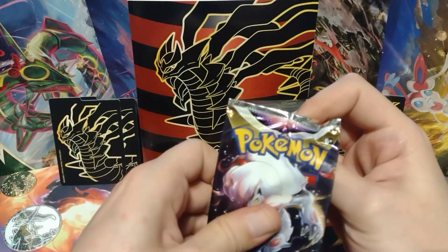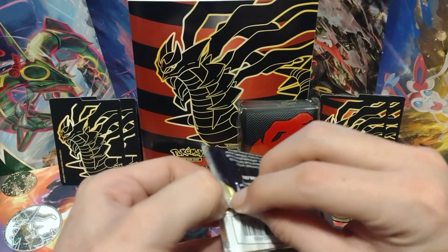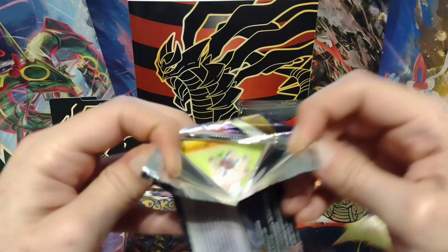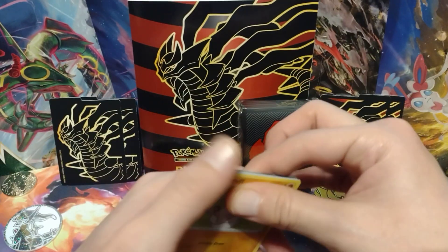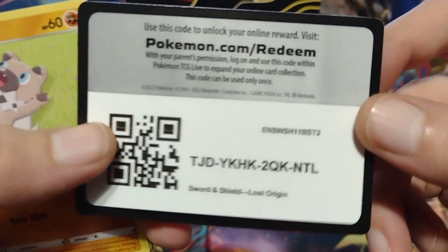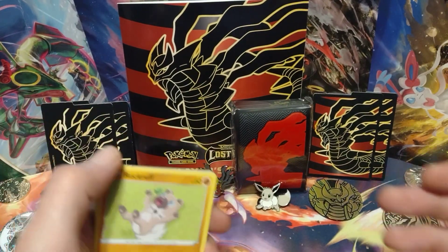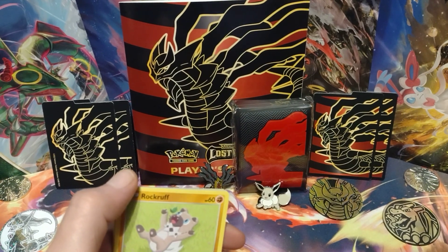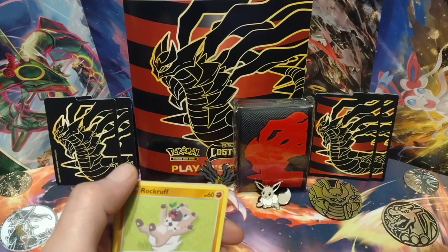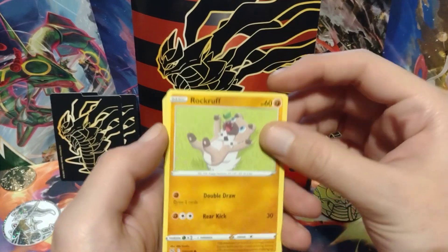And let's get to the Lost Origins packs already. Let's see if we can get inside. Lost Origins has a trainer gallery, which I always like. There's more chances for hits. There's the code card. As I hit my camera a bit, let me just adjust it a little. Sorry about that, everybody.